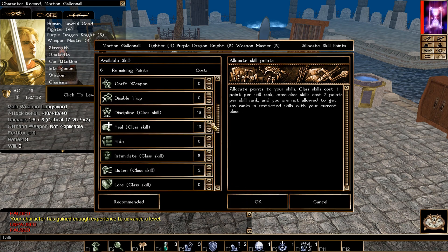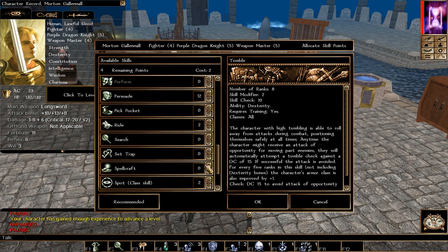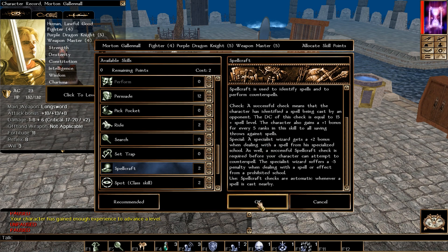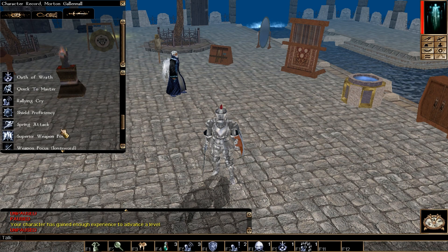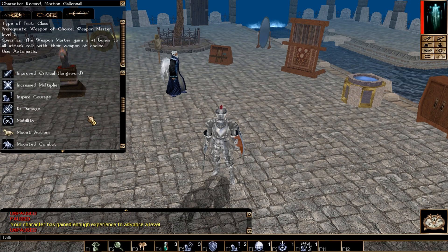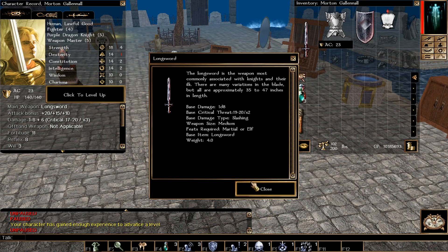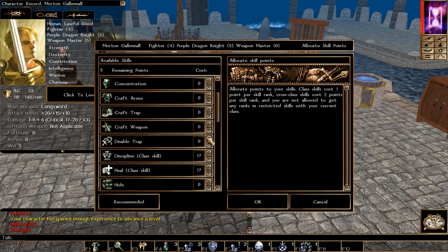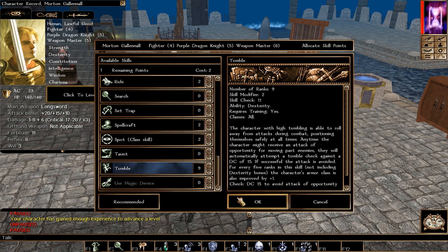Weapon Master levels 4 and 5. Skills: Discipline, Heal, and Tumble — if Tumble is cross-class maxed, switch to Spellcraft. At level 5 we get two feats: Superior Weapon Focus, giving +1 bonus to all attack rolls with your weapon of choice, and Increase Multiplier, which raises your critical hit multiplier by 1 — for the Longsword that means going from x2 to x3 on crits, which is excellent damage.